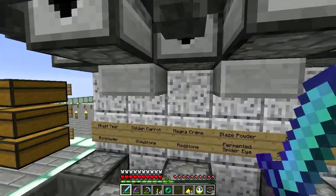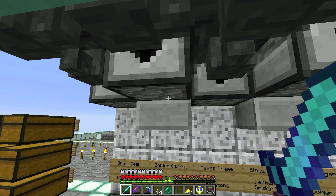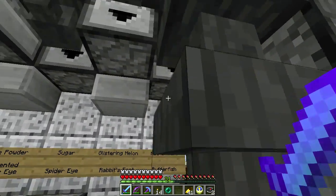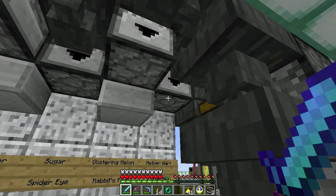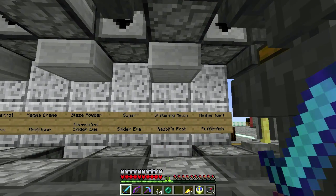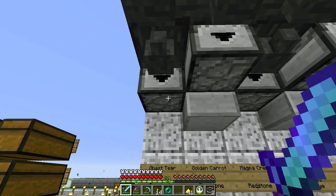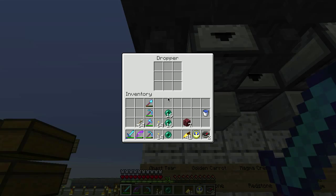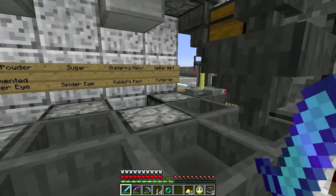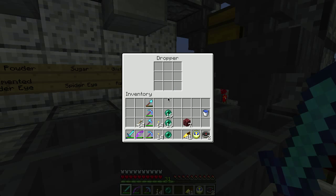I've got all the ingredients here. Up here I've got golden carrots and nether wart — got a bunch of it because we're growing it right here. There are a few things I'm in short supply of — ghast tears are way too hard to come by for me to be putting up here for everyone else to use, at least until I figure out some sort of a ghast farm. Puffer fish again — until I build some sort of an auto fisher or something.